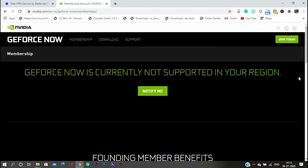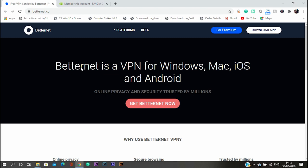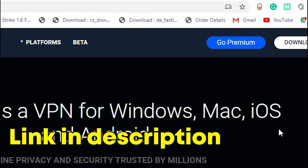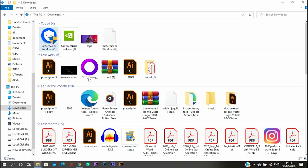If your region doesn't support GeForce Now, before you create your GeForce Now or Nvidia account, you should download Betternet VPN. It's a VPN that you can easily use — it's one of the best free VPNs available.